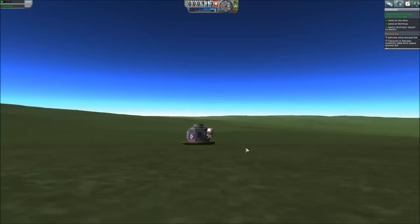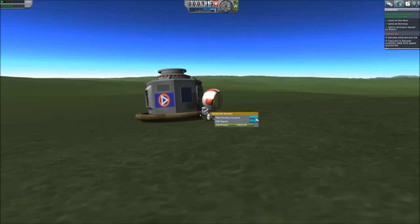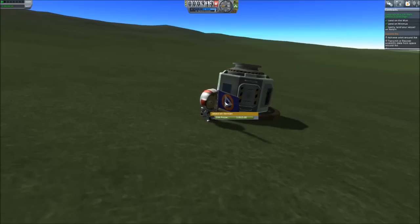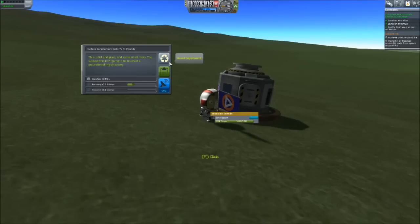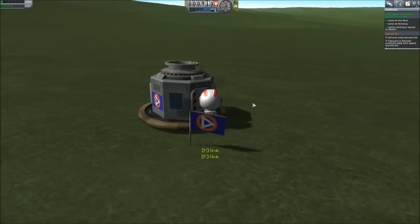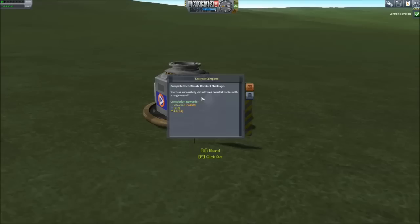Jebediah, how do you feel? Feels pretty good. Contract actually completed here. Jeb with his lowly vessel. Let's plant the flag. He's happy — he needs a new haircut, he's been in space for a while. Challenge complete. You have to land on the land. EVA report from the highlands. Surface sample gives us a little bit of science. And here we go — plant a flag on the moon, get a little bit of dollars. You have successfully visited three celestial bodies in a single vessel. We get a ton of money!